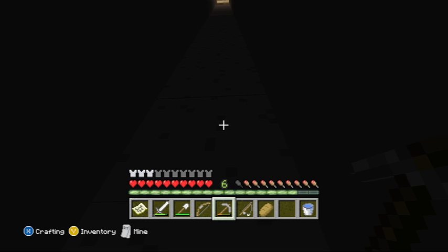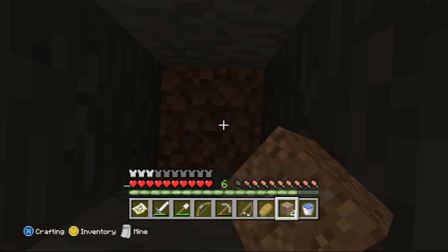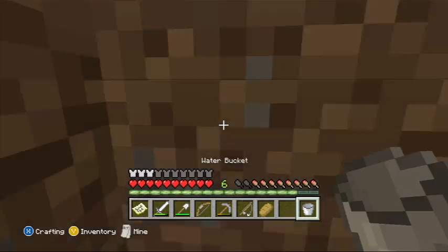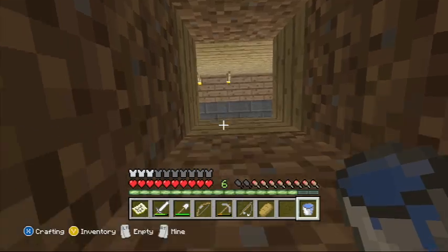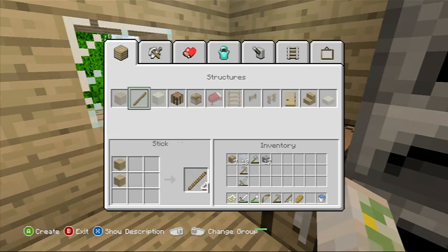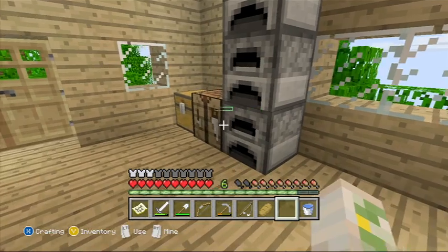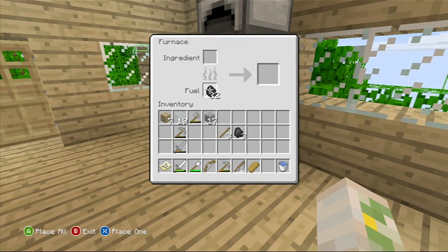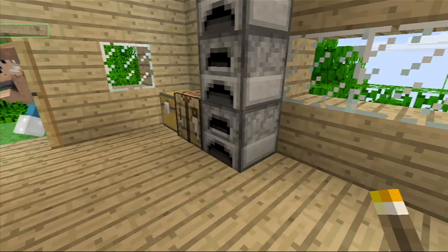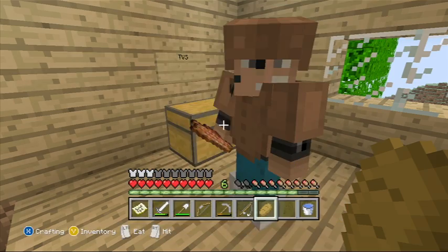I'm going to use the dirt to stack up a little bit, then I can dig down with my iron shovel — because I forgot to get torches, the one thing I said I was going to get right before I came down here. So we've got to do our little water trick to get out. I feel like I'm saying this like a tutorial, kind of like the tutorial I did on the secret entrance — I'll leave it as a link in the description.